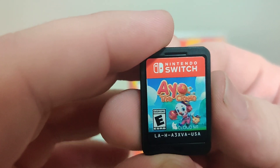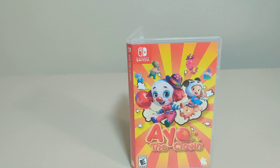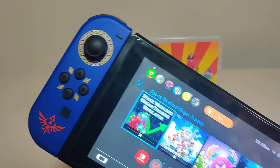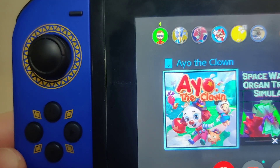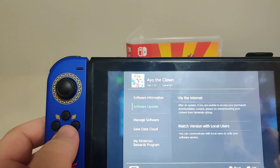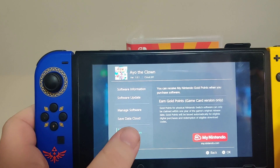And here we have the cartridge — we have the front, and we have the code on the back. Let's pop the cartridge into the Switch. We have this icon here. We have version 1.0.1 on the cart, and there's no update available, which is all on cart, which is nice to see.